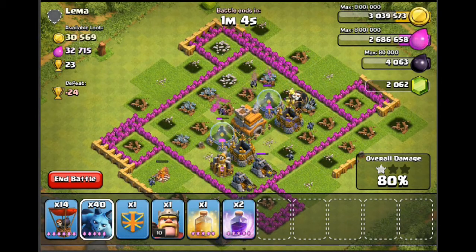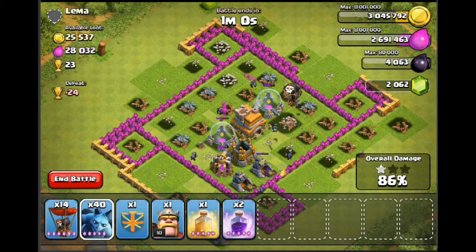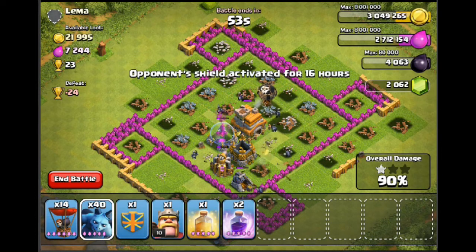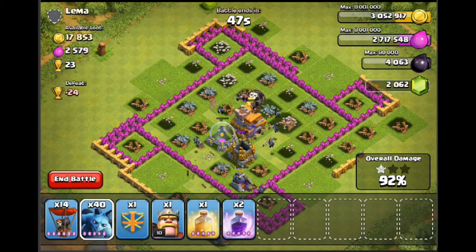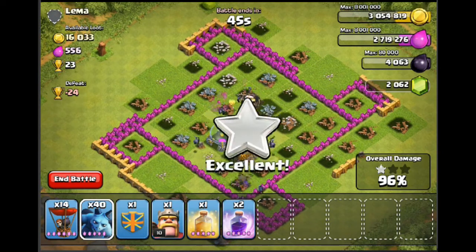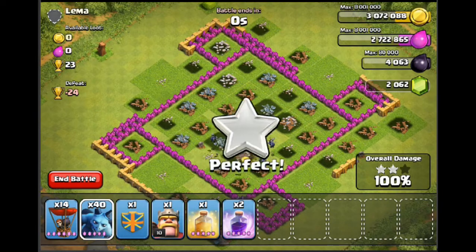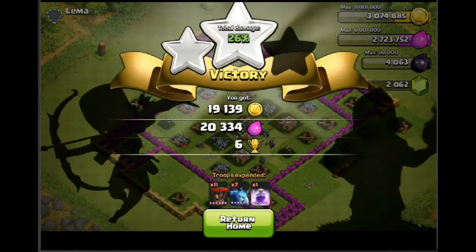It literally feels like there's knives in my throat, but anyway back to the raid — we're almost at 90 percent. Not too many troops used at all, just a few minions and a balloon left. When the balloons drop those bombs it's so powerful. We're down to the last gold storage now — and there it goes, 100 percent, nice and easy.